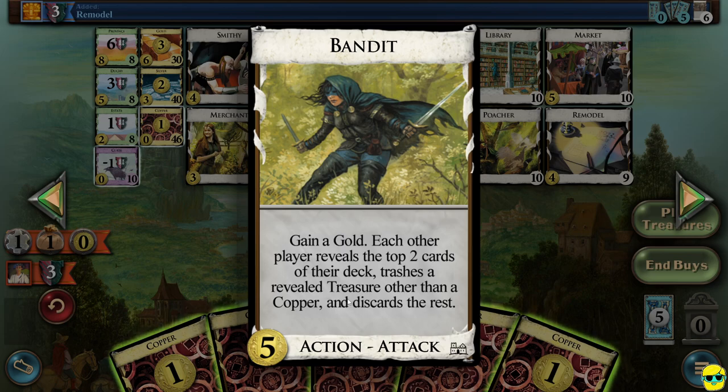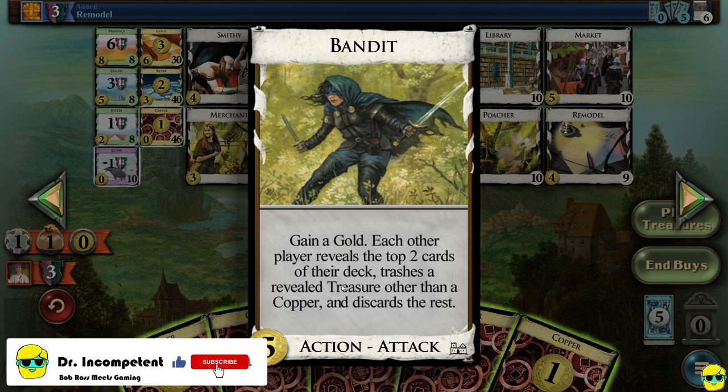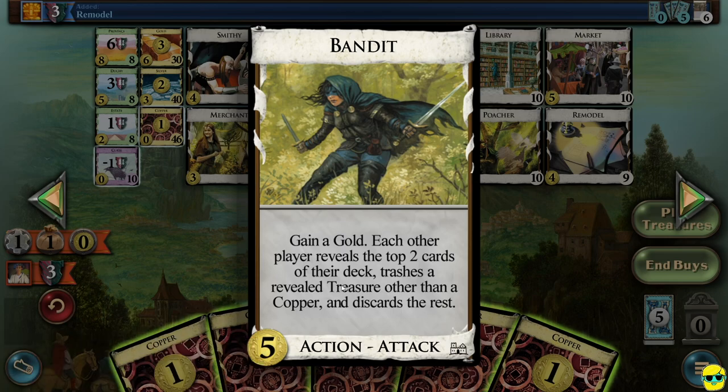This card is so punishing, I can't even believe it. Basically you play this and it doesn't have any value on that turn — there's that downside, it doesn't do anything for your action except it's going to gain you a gold. And that means you get a gold into your discard pile — I don't think it goes into your hand, that would be ridiculous. So you're going to get a gold, which costs six. That's beautiful right there.